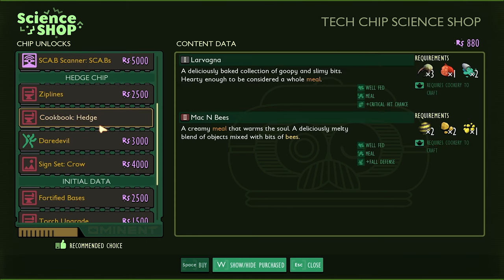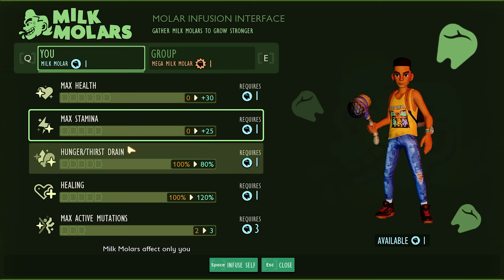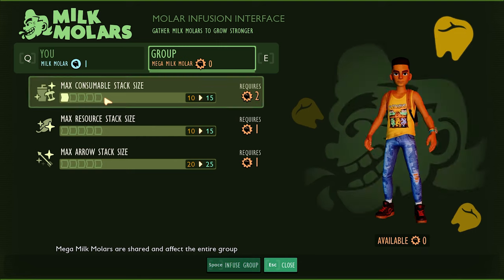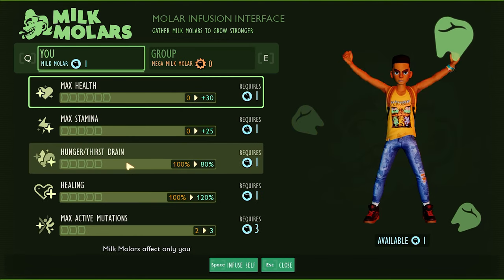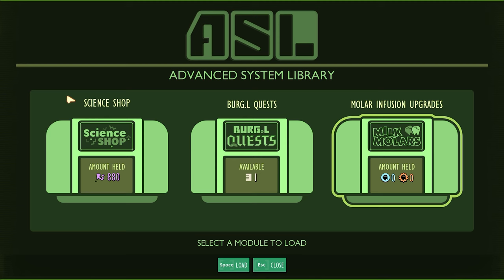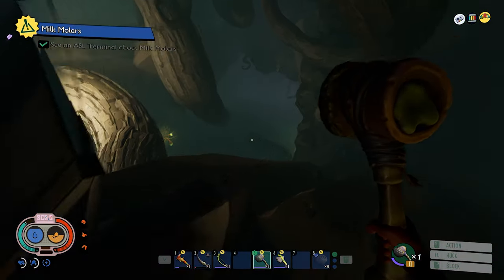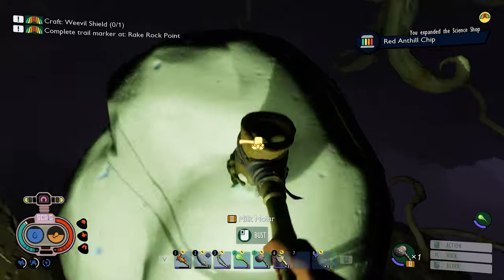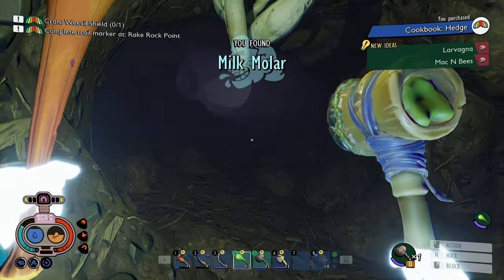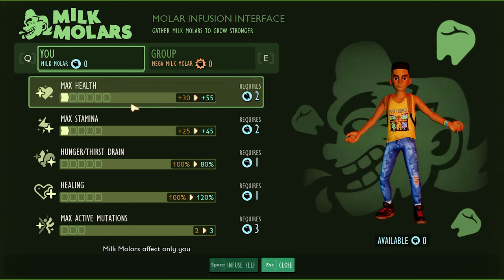I'm gonna go with the cookbook. Here it is — milk mullers. I can have up to two active mutations. With the mega milk, consumable stack size — we'll go with that for the milk muller. And then we'll also do max stamina. And then I'm gonna go get the other one down in this little cave here, this ant cave. Get this milk muller. That's two for two on milk mullers today. Used them both up already. And we're gonna go max health.